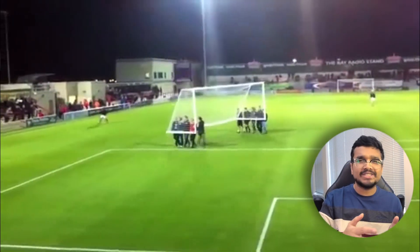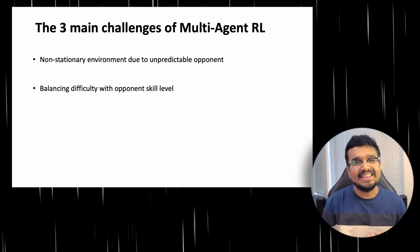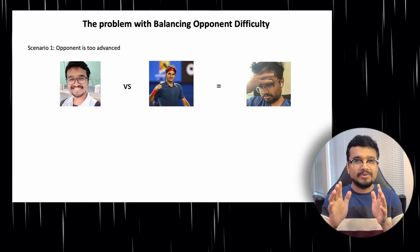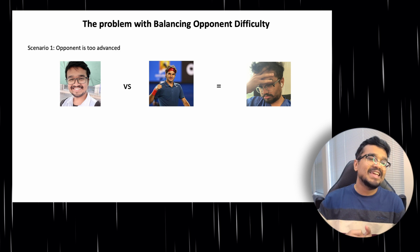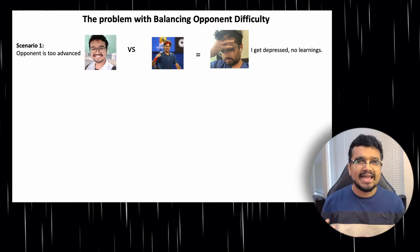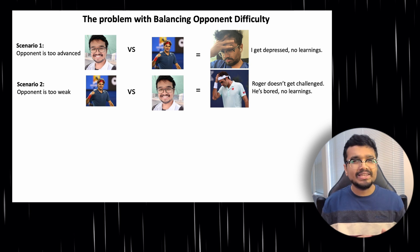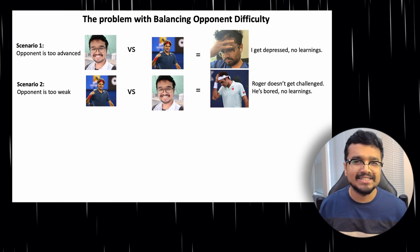It's like shooting at a goal post that is always moving. The second problem with multi-agent RL is balancing opponent difficulty. Suppose you're trying to learn tennis: if your opponent is way too strong and destroying you every game, it's impossible to find a win and learn what to do better. Similarly, if the opponent is way too weak and you effortlessly beat them every time, you won't be able to improve your skills.